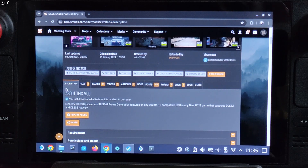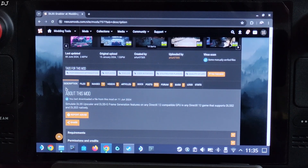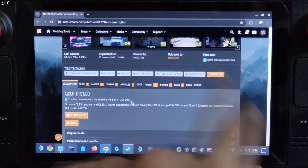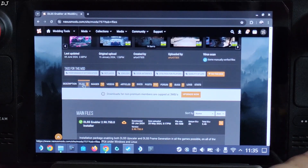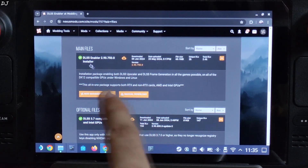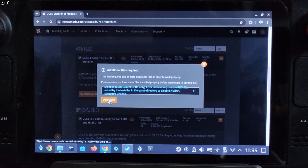DLSS Enabler is basically a collection of multiple mods. It installs and automatically configures these mods for us. For the purpose of enabling DLSS frame generation, it uses Nukem9's DLSS G2 FSR3 mod. Go to the Nexus Mods website — I'll give its link in the description. You need a free Nexus Mods account to download from here. Click on Files, then download the latest version of DLSS Enabler by clicking Manual Download, then Download.